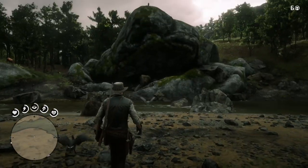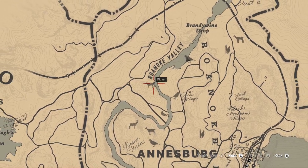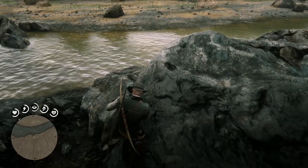For the bat carcass the wolf den in Roanoke Valley is the best place to guarantee a bat spawn. You have to be quick as they'll fly out as soon as you try to enter. I used Deadeye with the bow and small game arrows and got a perfect carcass on my first try.